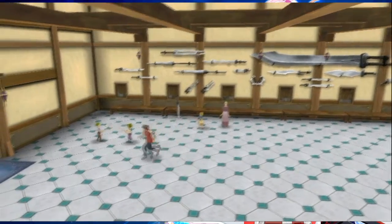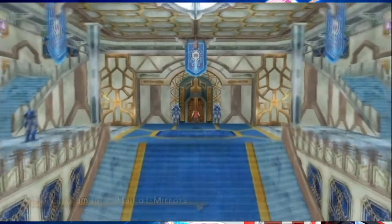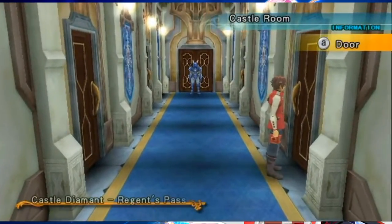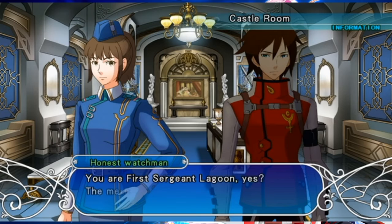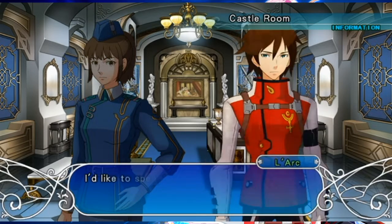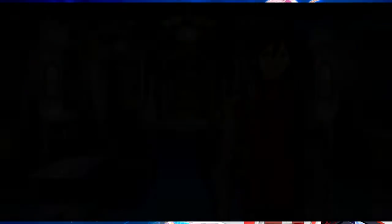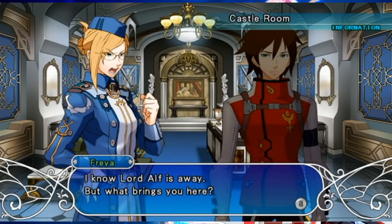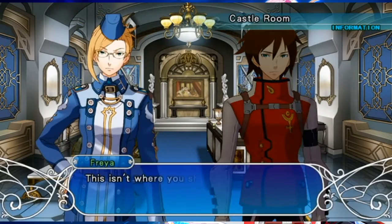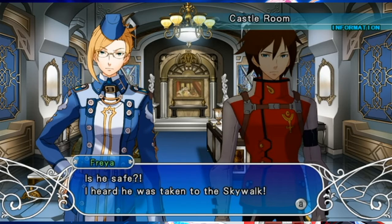In Diamant Castle there's actually one event and two weapons we can get right now - both near where we got Vices Guard for Lark. On the right side in the castle room: 'First Sergeant Lagoon - yes, the mercenary authorized by the imperial family. Not anymore. I'd like to speak to General Freya.' General Freya arrives: 'I know Lord Alpha's away, what brings you here? This isn't where you should be. What do you mean? I need to talk to you - about Nico. Is he safe? I heard you've taken him to the Skywalk.'